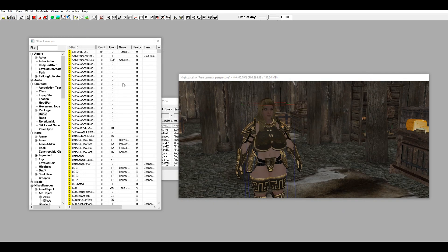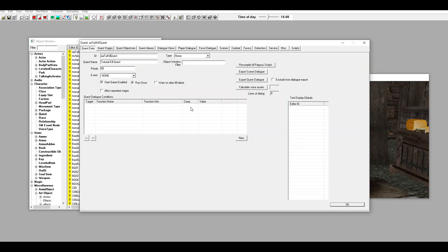Hit Save and make a backup of your plugin in case you mess anything up. The difference between the Skyrim Creation Kit and the Fallout Creation Kit is that in Skyrim, the dialogue related to the quest is actually located within the quest itself. I don't think NPCs have a separate dialogue tab — the dialogue will just be there.